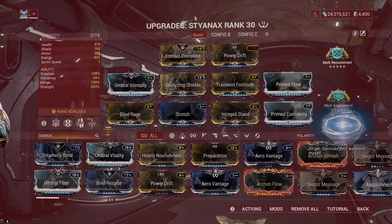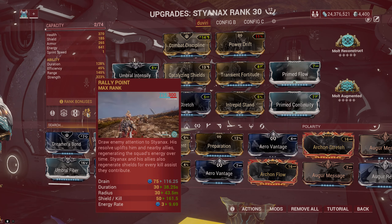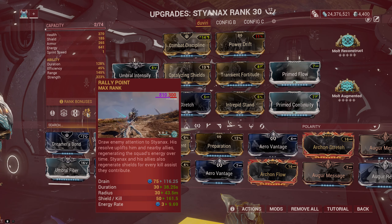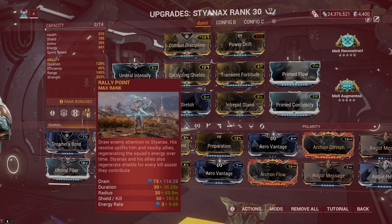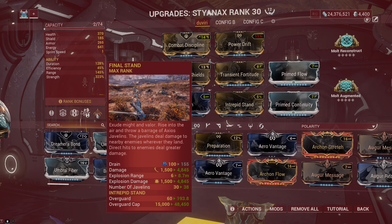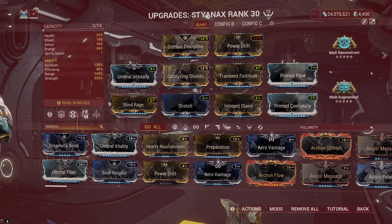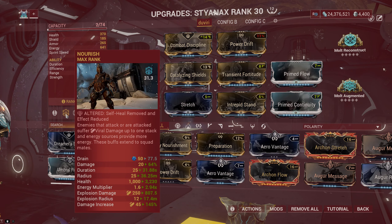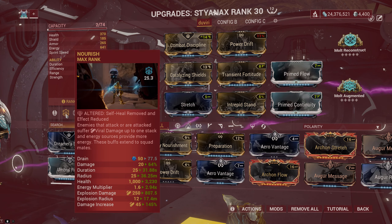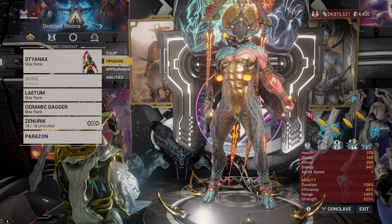Styanax is also great in Elite Deep Archimedia as he grants Overguard to the whole team, generates shields per kill when Rally Point is active, and provides the team with insane energy regeneration while Rally Point is running. Styanax is literally a press-4-to-win Warframe against Murmur enemies — his Final Stand can kill most Murmur enemies while generating shield and Overguard for the whole team when you have his Intrepid Stand augment. After the nerf to the Helminth version of Nourish, Nourish Styanax is still the most reliable build for this Warframe in both solo and team play.